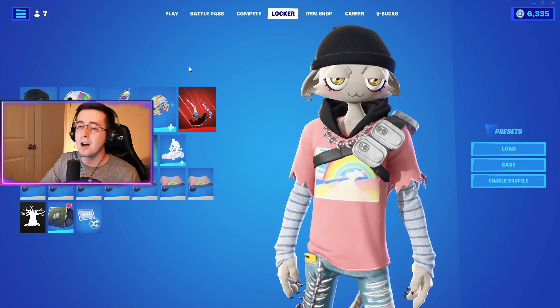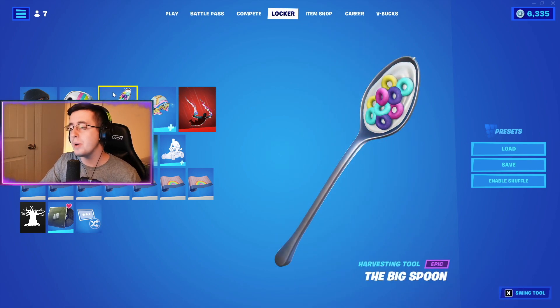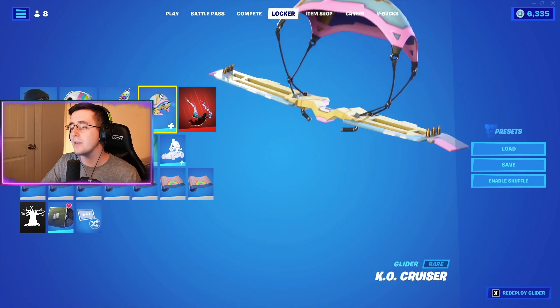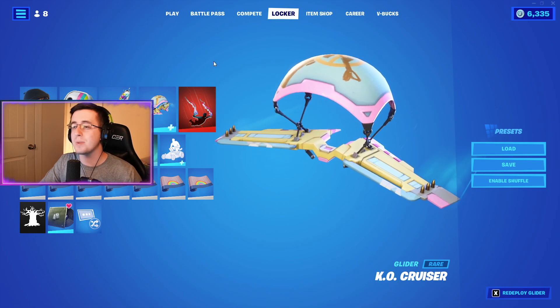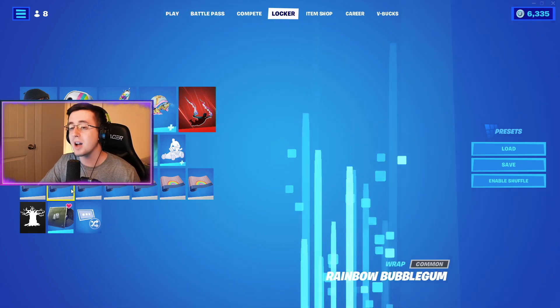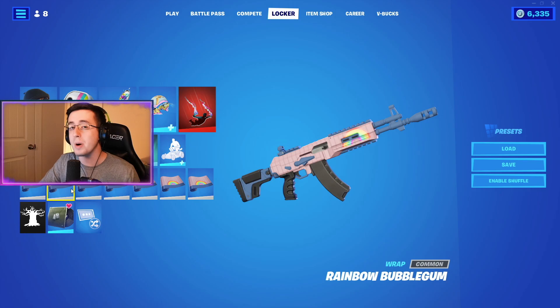For our pickaxe, a really good choice matches not only the rainbow colors but also the cat-drinks-milk theme, making it a great thematic fit for the Meow Skull skin. For our glider, matching the colors of this edit style, we're going with the KO Cruiser, and the best wrap for this combo is the Rainbow Bubble Gum wrap.